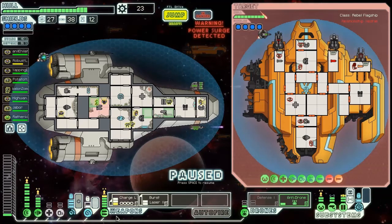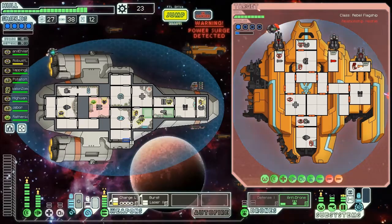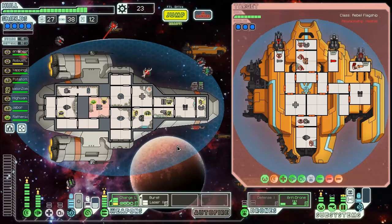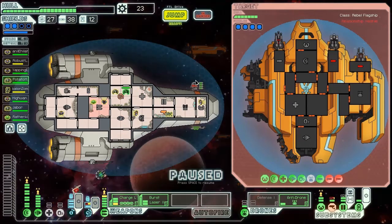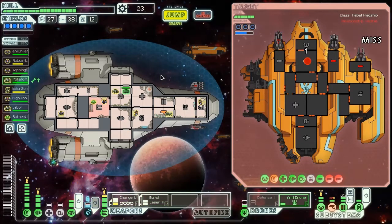We appear to have gotten the benefit of a level two mind control because our Zoltan passed through there but we only spent one power - pretty neat. We're about to get hit with the power surge though, which is less neat. Let's make sure engines have full power. We hit them a little more and our anti-drone is earning his keep. We're still getting hit, but so far they haven't taken out anything critical. I'm prioritizing mind control - we'll get sensors after that.